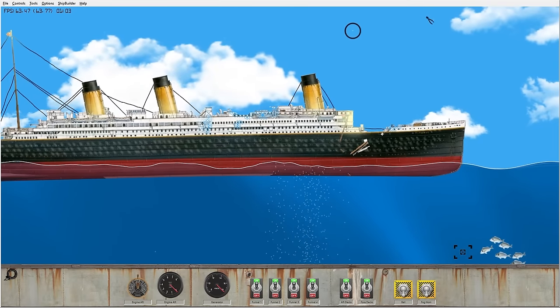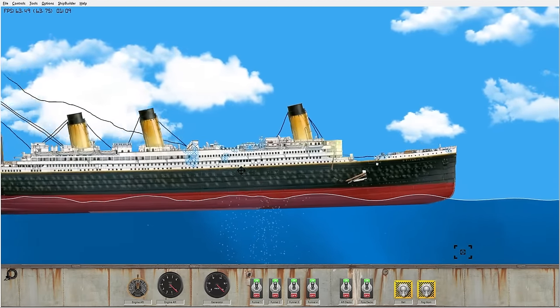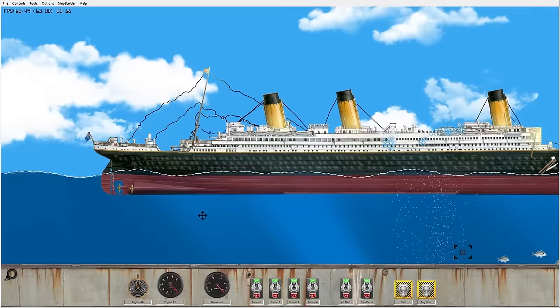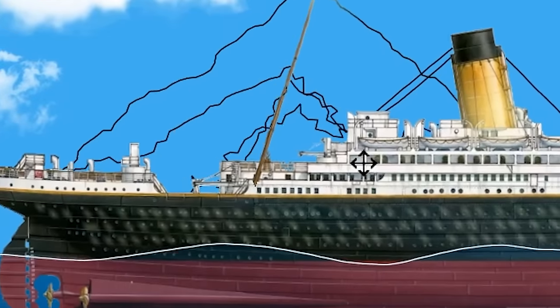I also noticed there's no life rafts — oh yes there are, they're on the top up here. Can we just grab them? I might've bent the whole entire boat, but I did destroy one of the life rafts. Let's take care of this mast back here. The boat does not really like that. It makes the wires go haywire.